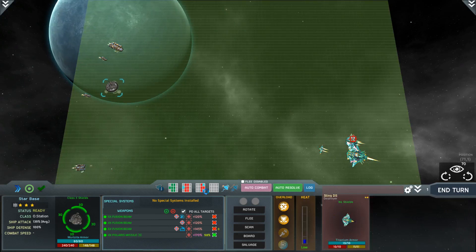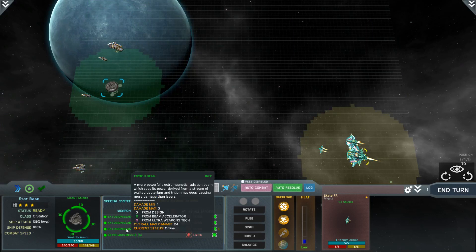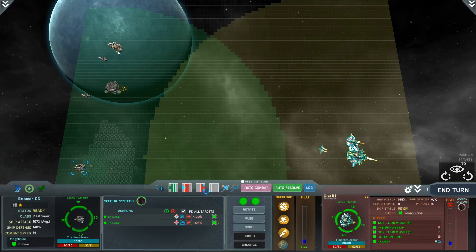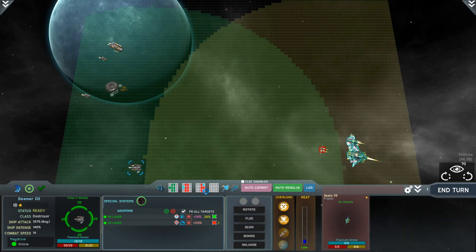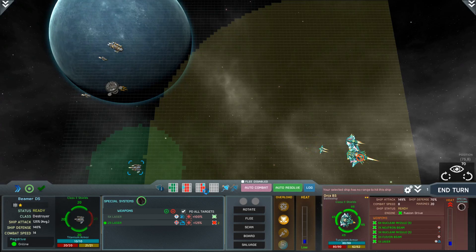Let's destroy the smaller ships first. We've got 120% damage on all of these - the fusion beam does minimum five, maximum ten. There's a chance we could kill one. The missiles are coming through - I only have two laser point defense so we'll see how that goes. Let's move up to bring more ships into range - we've done damage but can't scan that one yet.